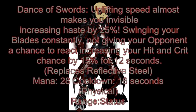The next skill is Dance of Swords. A blinding speed almost makes you invisible, increasing haste by 25%, swinging your blades constantly, not giving the opponent a chance to react, and increasing your hit and crit chance by 50% for 12 seconds. This replaces Reflective Steel. Mana 28, cooldown 16, physical skill, status range. Basically this increases your haste by 25%, hit chance by 50%, so now you hit faster, with a better chance to hit and crit. This is really good against evasives — you can go head up with them with pure damage against evasion, and if you have a good build, this skill can actually loop.